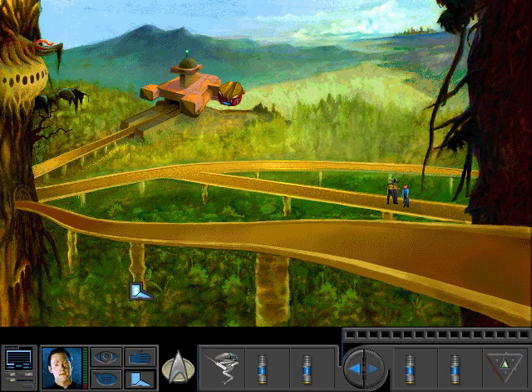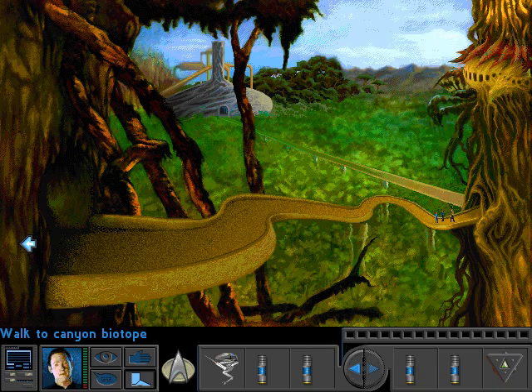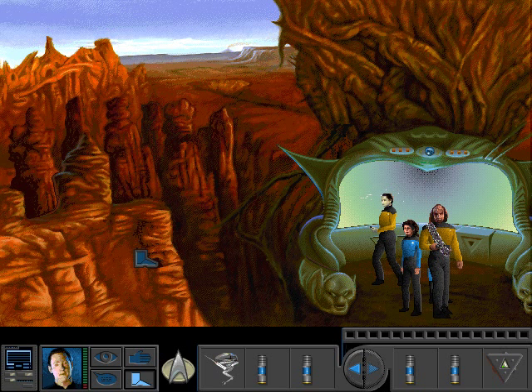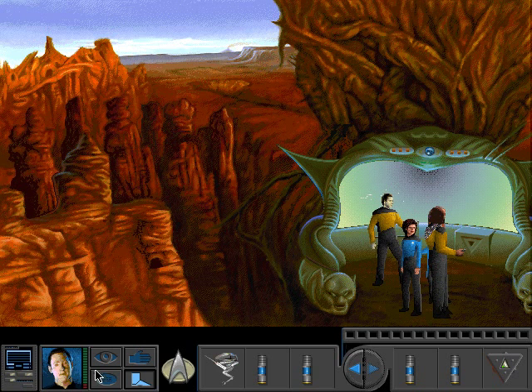There is one more biotope on the other side — the canyon biotope. It's sort of Grand Canyon looking. For some reason this just really looks like a particular scene from Space Quest IV, when you're in the Space Quest X time period. You may know what I'm talking about there, or maybe you don't.